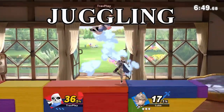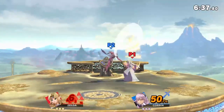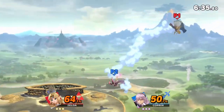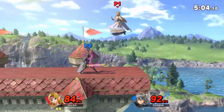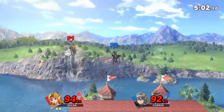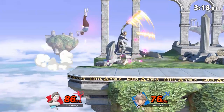The first thing to respect is Corrin's juggling. His aerials are fast, long, and disjointed, and that makes it hard to move around him in the air. If you're not careful, he can rack up the damage very quickly. You need to either time a good air dodge to land, or play it safe and fall to the side and grab onto the ledge. Corrin's up air lasts longer and hits harder than you might think.